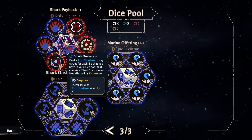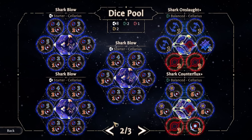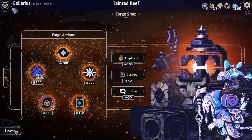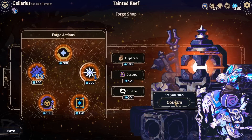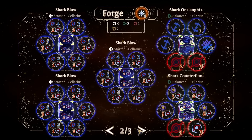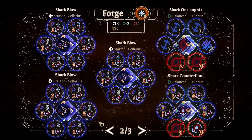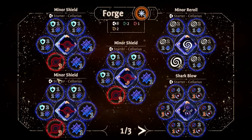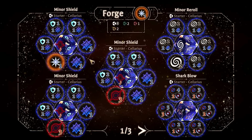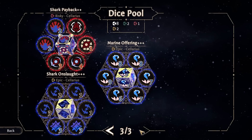So I can't duplicate these. I don't really want to duplicate Shark Payback, and we cannot get rid of this because it is unforgeable. I think I'm gonna grab Serenity, and we're going to put it on top of... that one's tough, because I wouldn't mind putting it on Shark Counter Flux or one of the shark blows. I could put it on a minor shield - do I want to get rid of a minor shield? I don't, actually. Yeah, I'll just put it there. Do we destroy a die? No, I don't think we do. I think we actually just save our money.